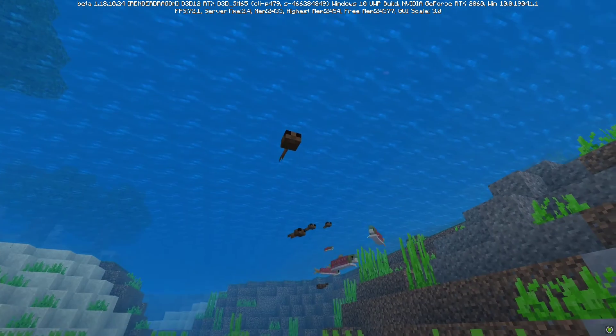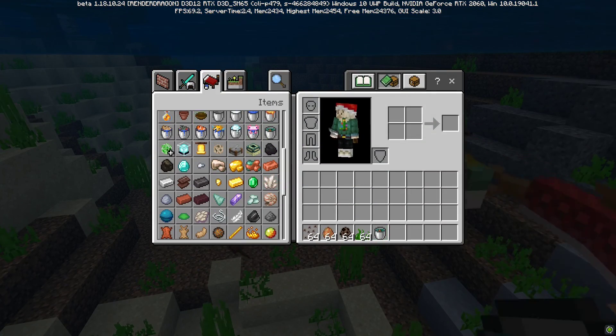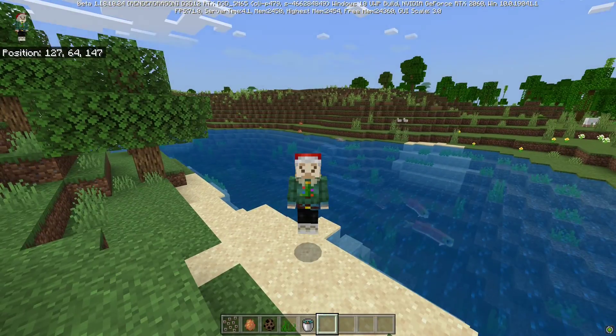They just look adorable in the water. But not just this — if I go into the creative inventory, we also have a cute little bucket of tadpoles to spawn tadpoles in as well, which is also pretty cool.